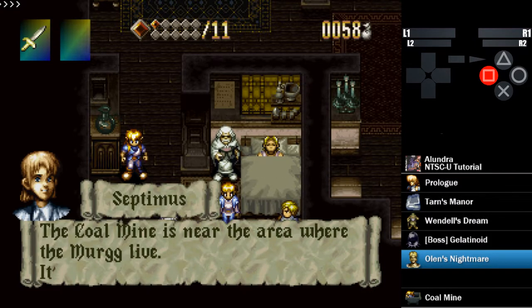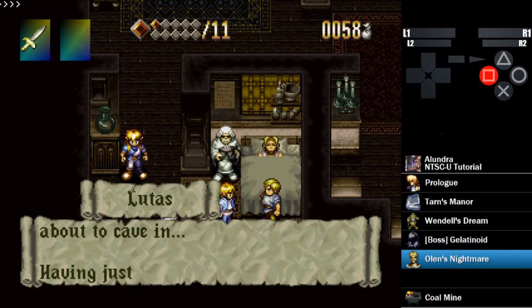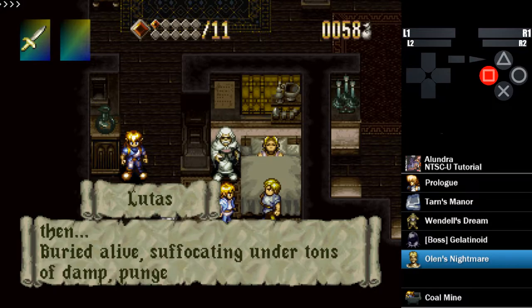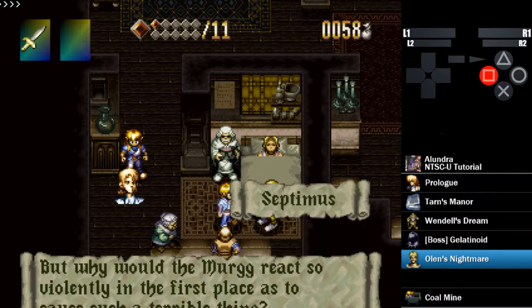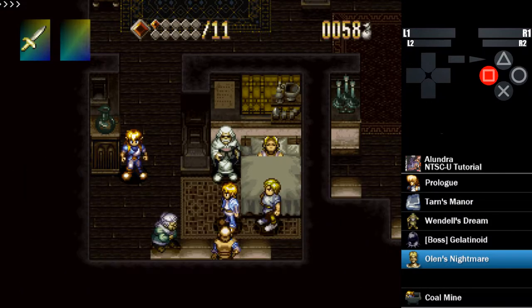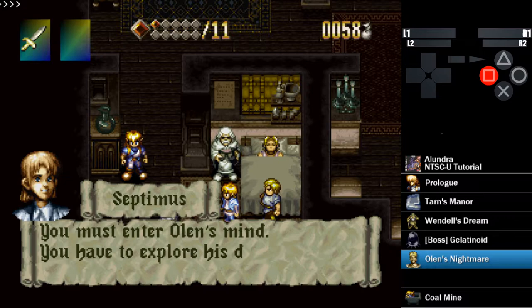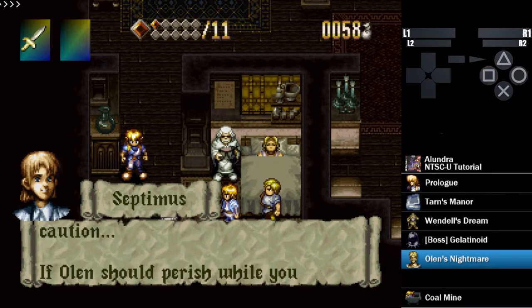If it does ask you, in the US version be prepared to hit the X button — but only if it asks you. So Olin's Dream. There is a kind of weird strat for this. As this is loading up into Olin's Nightmare here, normally you're intended to go up this way into this door, which will put you into this room.